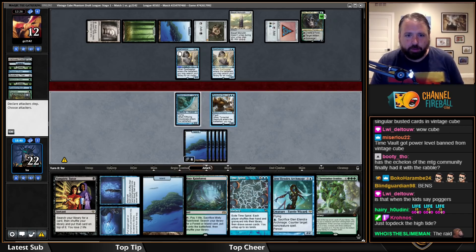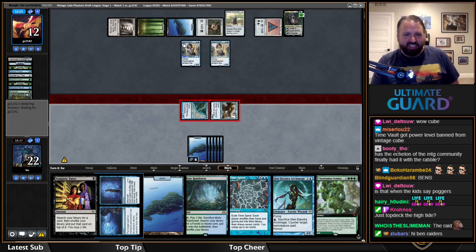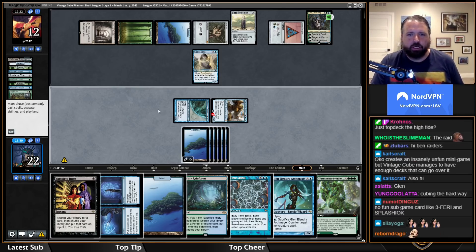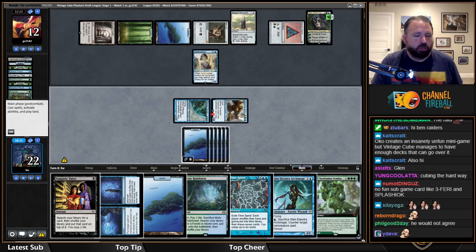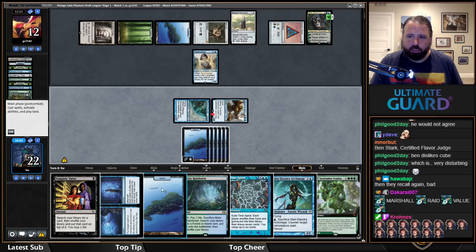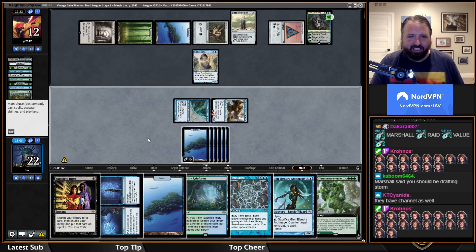Welcome to the raid Ben — we're playing the highest form of limited, as Ben would agree. We're about to cast Time Spiral. Their hand has Fractured Identity. I could buy an extra turn by committing Fractured Identity. If I play Archmage and they Elk it, they can then Fractured Identity my things — probably not good.